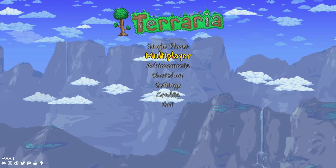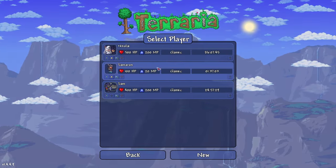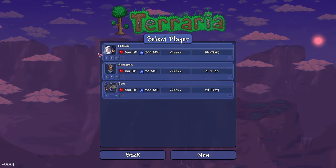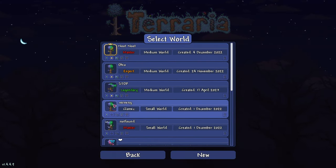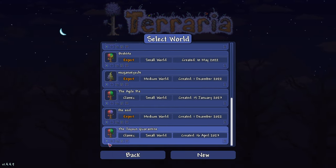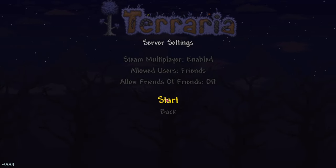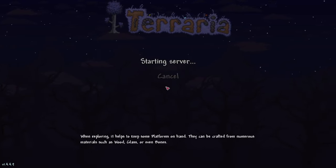First, select multiplayer, head to host and play, or you can play with friends and join an existing session. Then select a character you are going to play with, or create a new one if you don't have any. Then select a world — any world, it doesn't matter, you can make a new one. And you start a server, or join an already existing server.